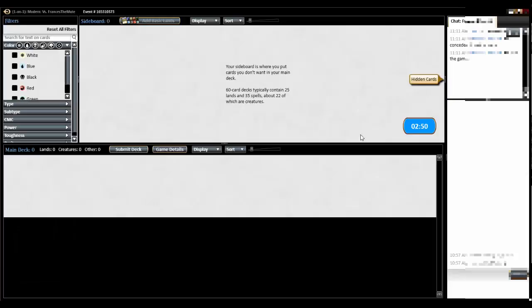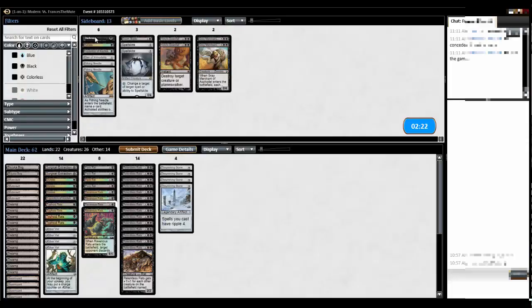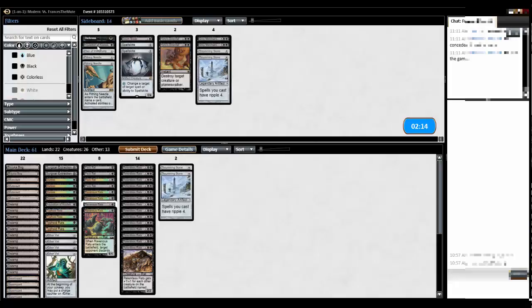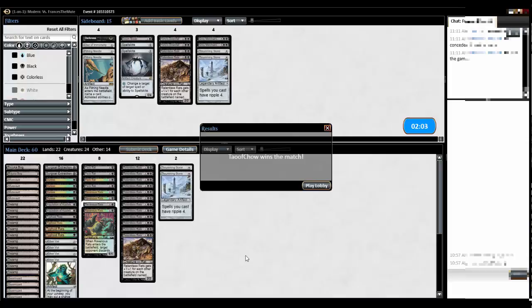Sideboarding. He plays zombies. Destroying non-black creatures doesn't really help, so Doom Blade is not going to do anything. Grey Merchant is okay but I don't think it's really necessary. Surgical Extraction might be good — that would have been nice to have last turn. Maybe throw in Surgical Extraction, take out two Thrumming Stones. Pithing Needle is only okay. I really like the hand disruption. Maybe take out a relentless rat — do a full hand disruption package.